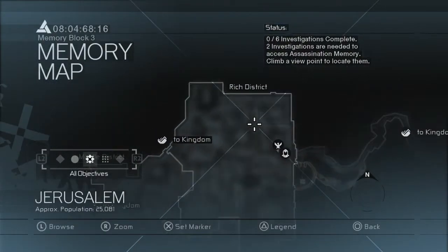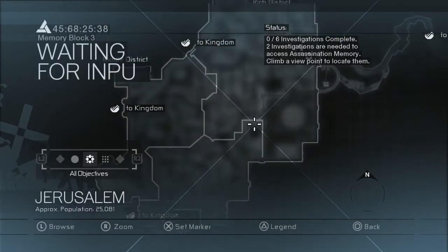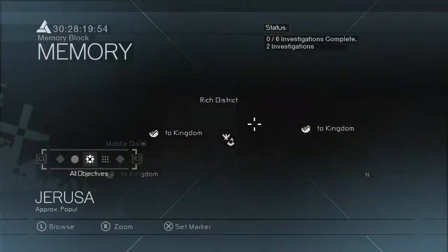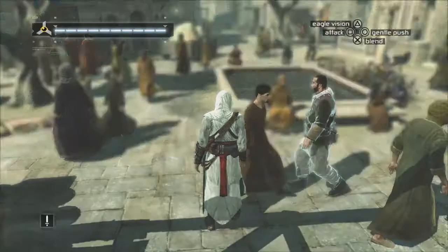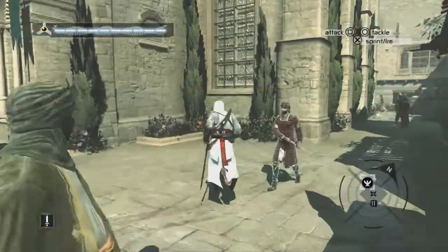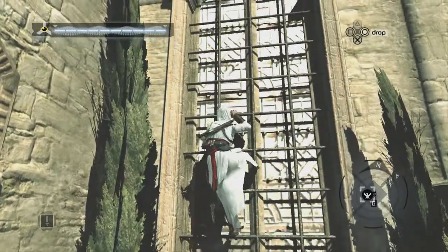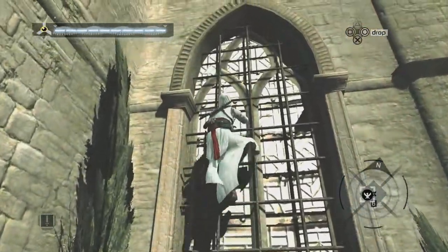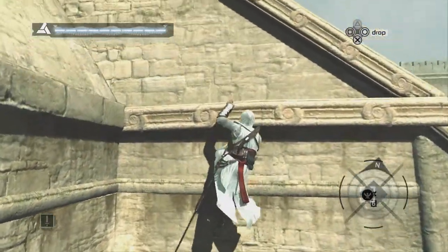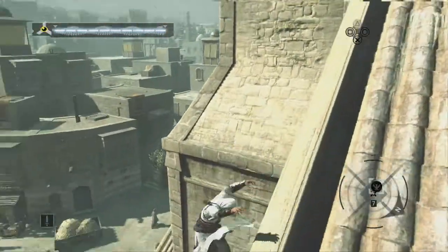We are here in the rich district this time. The other two places we started in the poor district, so we're starting off in the rich district this time. Let's scale this viewpoint, see what's on the map, find the location of the bureau, then head over there, speak to the bureau leader, and find out a little bit about our target — who we know is called Talal — but we don't know anything more than that at the moment.